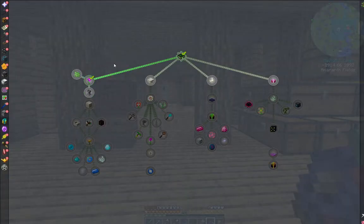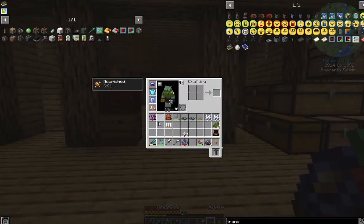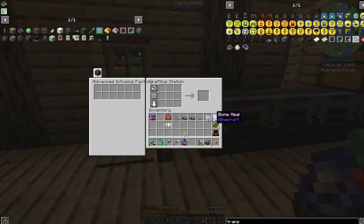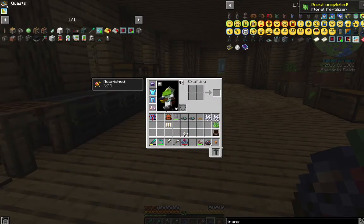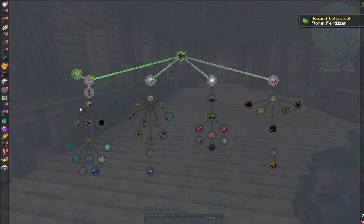I was just checking out the quest log here for Botania. First let's get this floral fertilizer — we don't need it, but it's a quest. It's real simple, it's just a bone meal with any colored dye. I have green since I have tons of green over there with my cactus and stuff like that. So there. Hand that in. And actually before we continue on, I want to hand in a couple of these quests just to see what we get.